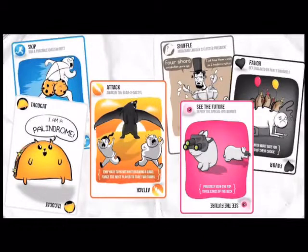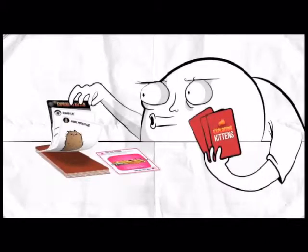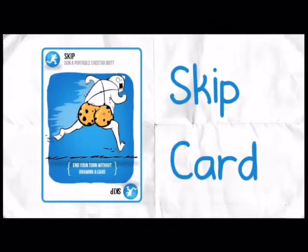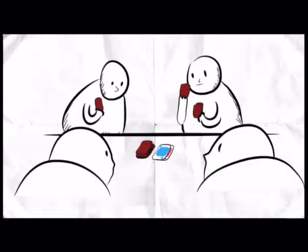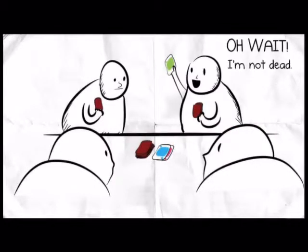All of the other cards in the deck are used to avoid the Exploding Kittens. For example, there's a card called See the Future, which allows you to privately view the top three cards in the draw pile. If you were to play this card, you could take a sneak peek at the top three cards in the deck. If the top card was an Exploding Kitten, you could then play a Skip card, which lets you end your turn without drawing. The next player would then hopefully draw the kitten instead of you, and they would explode and be booted from the game — unless they had a Diffuse card, of course.